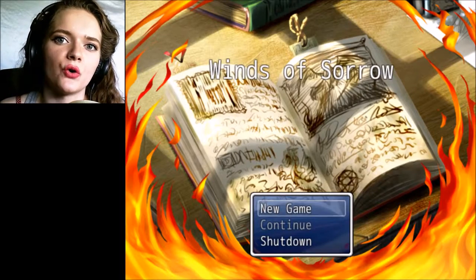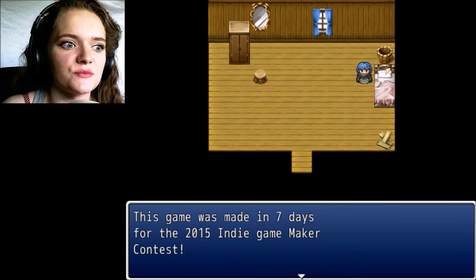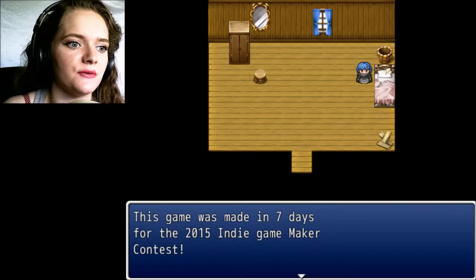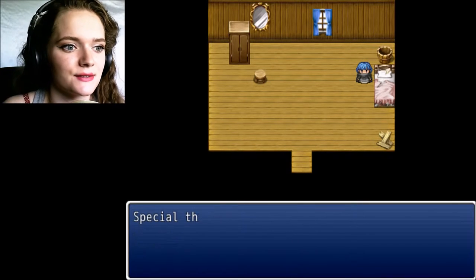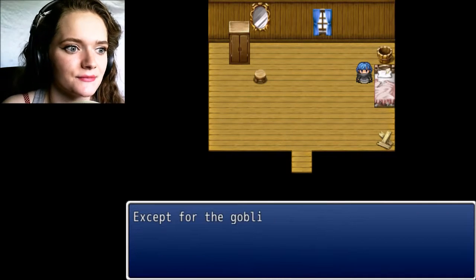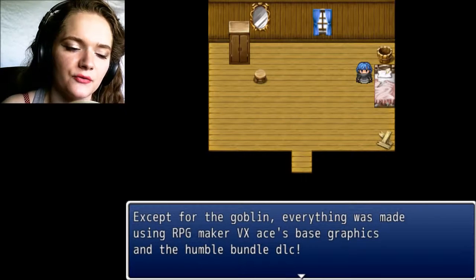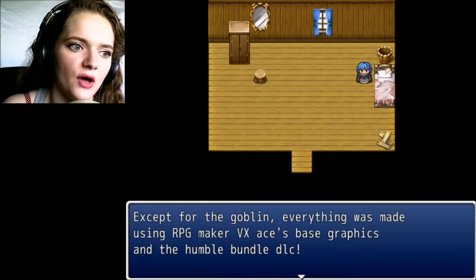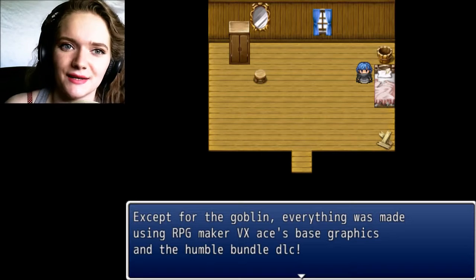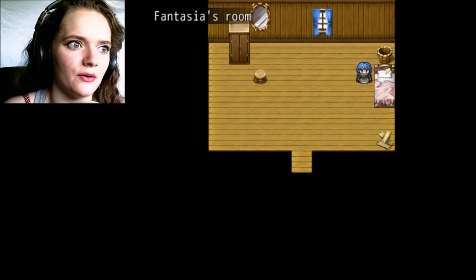Hello everybody and welcome to Winds of Sorrow, made by Scattered Star. This game was made in seven days for the 2015 Indie Game Maker Contest. Special thanks to Corvus Uro for Tiffka the Goblin's character and face graphics. Except for the Goblin, everything was made using RPG Maker VX Ace's base graphics and the Humble Bundle DLC. A little bit of a disclaimer before we start out.